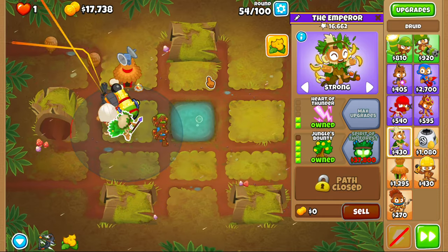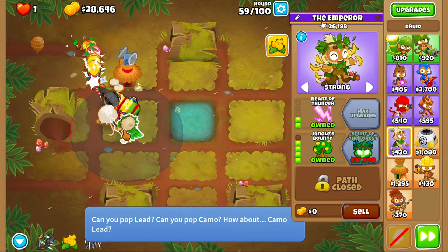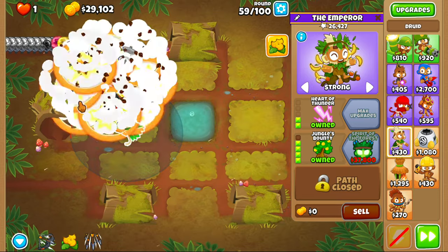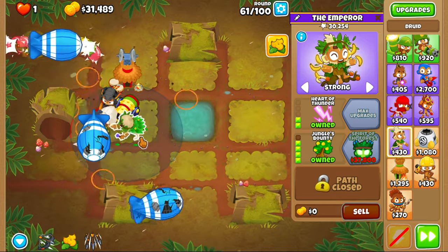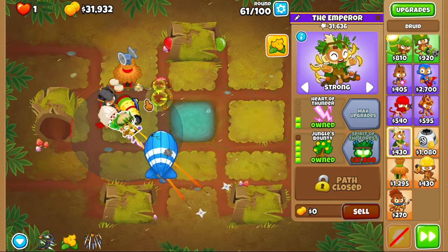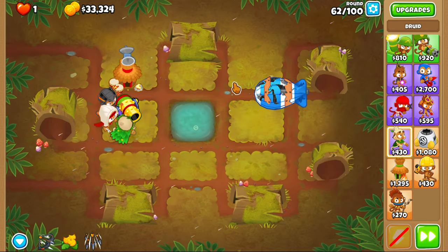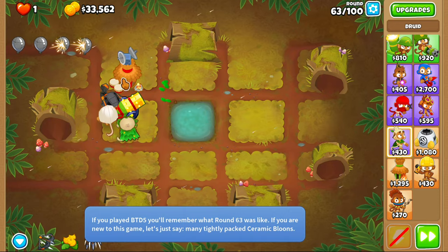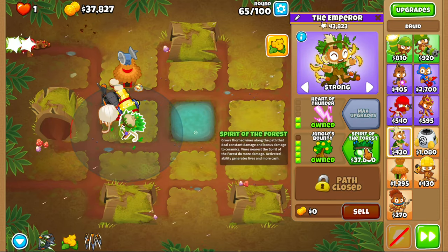We're about 20k away from Spirit. You guys can use any other setup for your opening — this is just the one I prefer, so there are more than one ways of doing this; this is just a guide. It does get a little tense as you get closer to the Spirit — they go further than you really want them to — but we'll be alright. There we go, really close to Spirit, aka unlimited power.